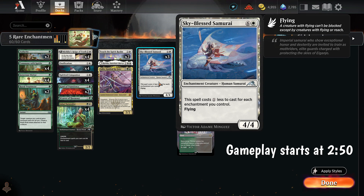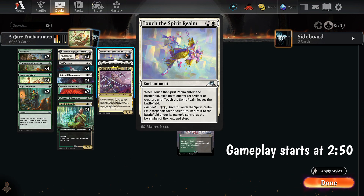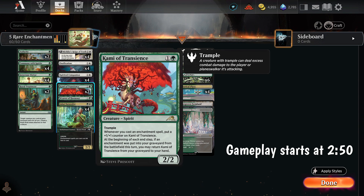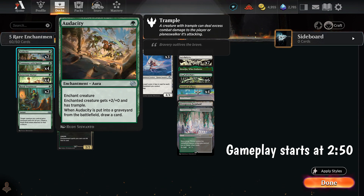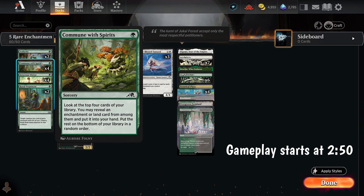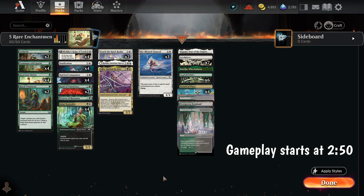We also have this — a budget concession not played in the tier 1 deck — a 7-mana 4/4 flyer that costs 1 less for each enchantment we control. Ideally we want to pay like 1 or 2 mana for it, and that's fine for us on a budget. We have Ossification and Touch of the Spirit Realm, which does the same thing — exiles something until it dies. To fill out the deck, since we're missing some rares, we have Audacity, which pumps a creature and redraws if it dies; Commune with the Spirit, which helps us dig; and Royal Treatment, which is just a protection spell. We're playing a full 4 Commune with Spirit to fill the space those rares would take. And let's see how it does.